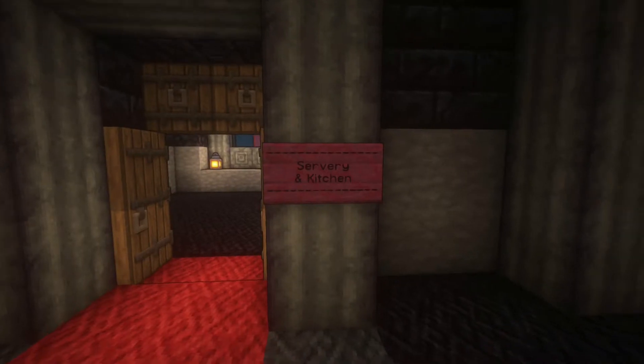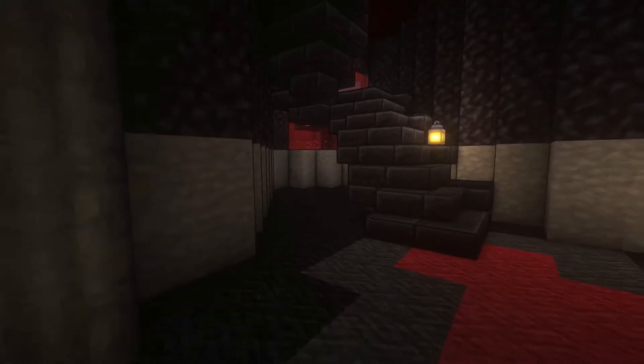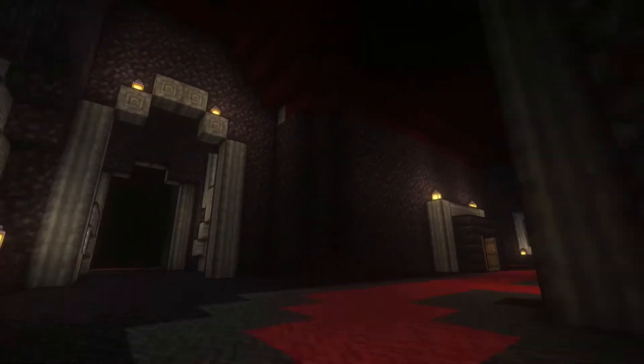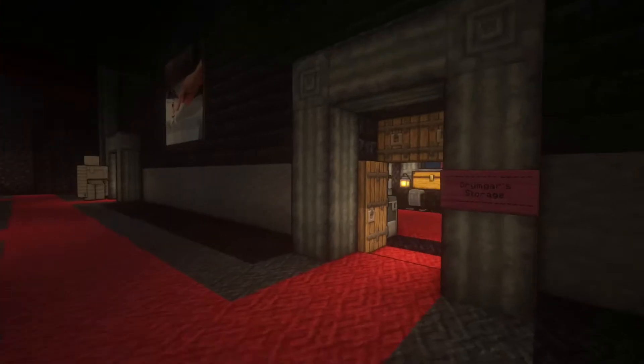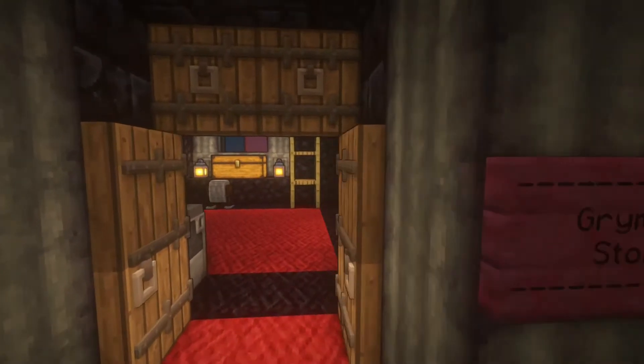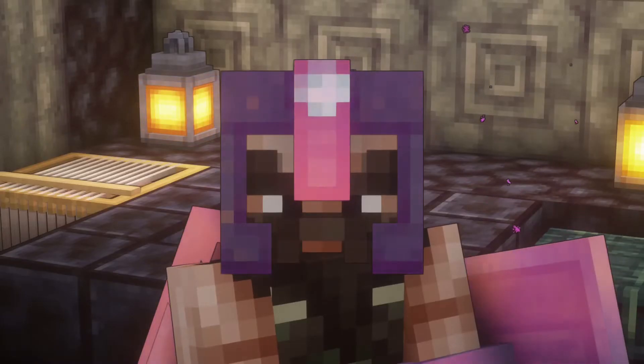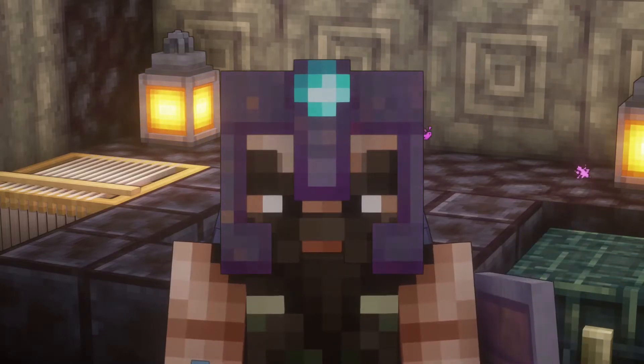After leaving behind the servery and kitchen, we can wander upstairs and see that there's much the same layout on the second floor. And here is my manual storage — yes, I said manual. I kind of have a sorting problem. A very, very, very, very bad sorting problem.